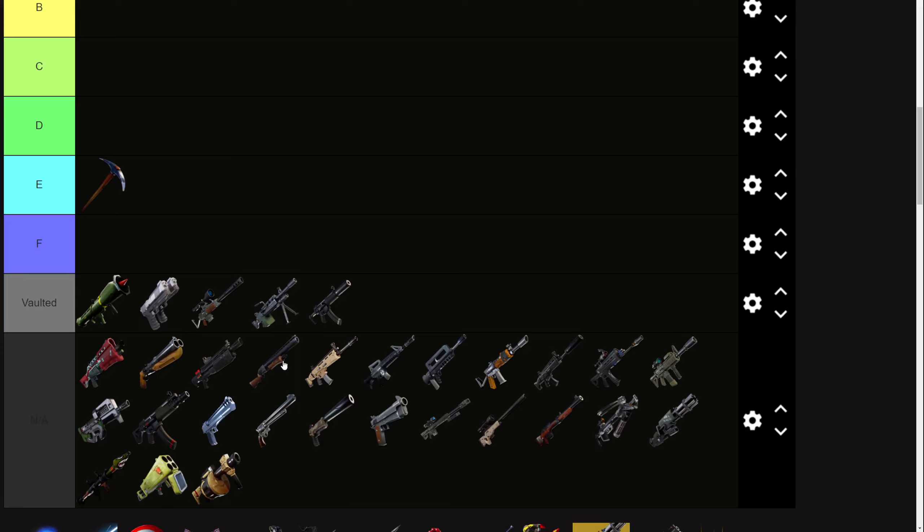I'm going to be trying to take into account as many play styles as possible, but you might disagree with me. You may think maybe the attack shotgun is A tier, or you really don't like the bolt action sniper and think it's D tier. That's totally fine. Everyone's going to have a different sort of tier list that they personally work with. I'm just hoping this gives you a template of which weapons are pretty strong, really strong, or meh, so you can work around your own play style.